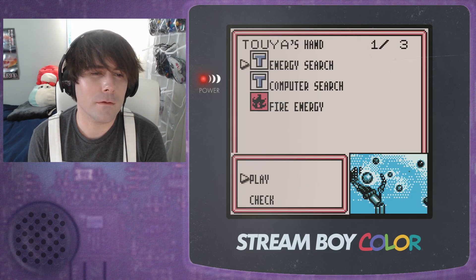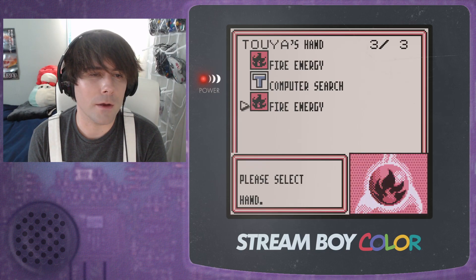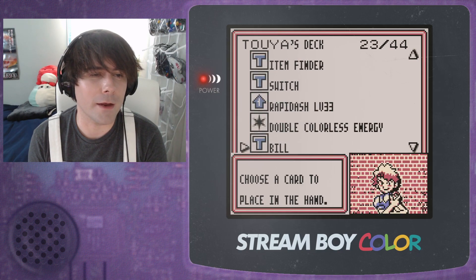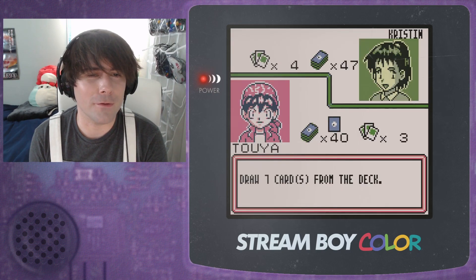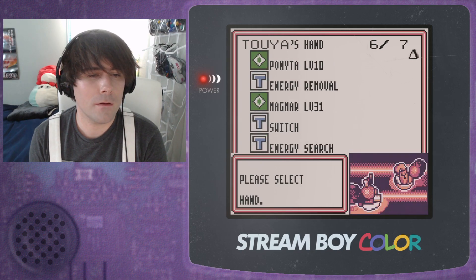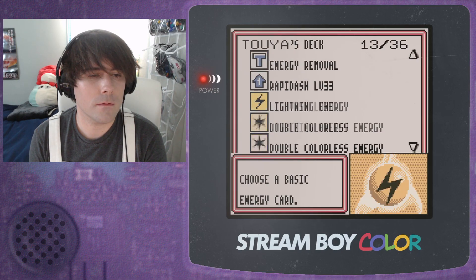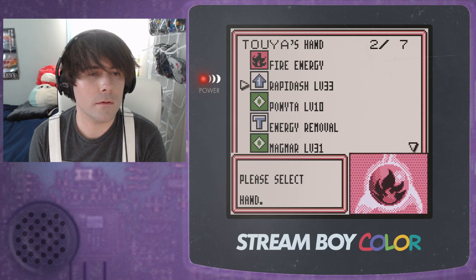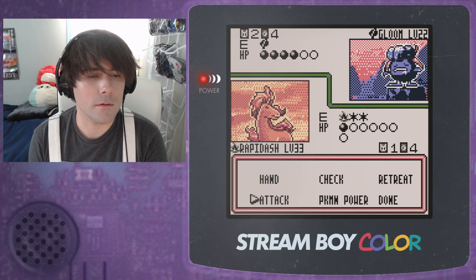I know that Kristen runs — I've seen her get up to Vileplume before, I think. Deck thinning is deck winning — it's not, don't go repeating that, do not tell anybody I said that. Deck thinning can be very useful. There's Rapidash, okay, and of course Switch — we've got a lot of options right now. Part of the fun is just putting stuff on your opponent's bench.